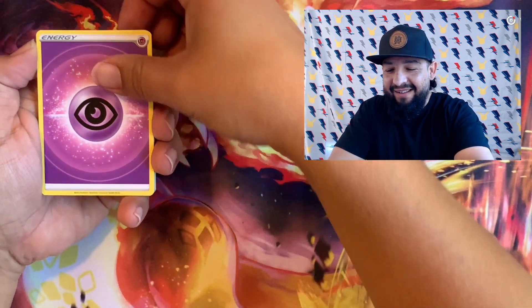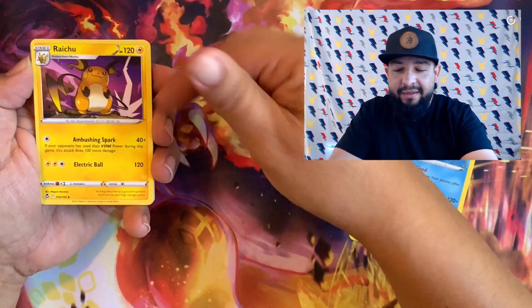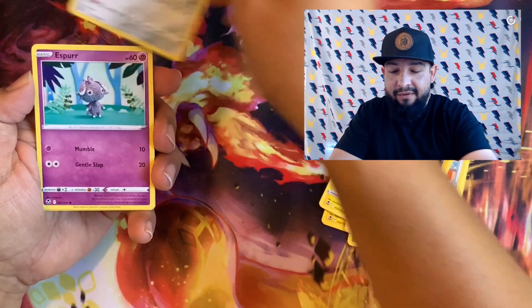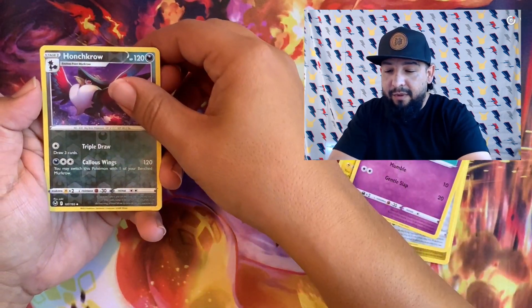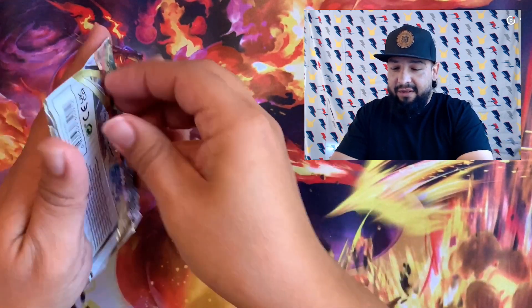Watch — imagine the really good trainer galleries are gonna be in those white border packs. That's gonna be our luck. Meowstic and Archeops holo. I got a huge stack of holographics, look at all these hollows! Alright let's go — Regidrago, give us that alternate art.